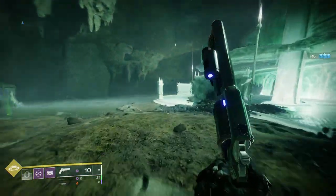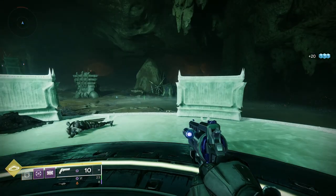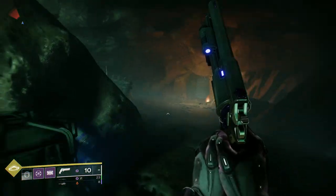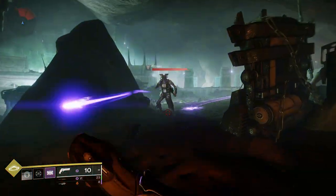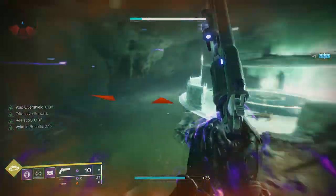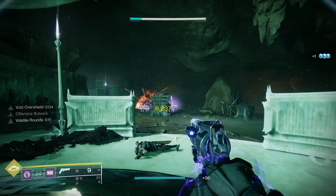I got the Time Loss Fatebringer. The Time Loss Fatebringer comes with Explosive Payload and Firefly as standard, but it comes with a set of interchangeable perks on both trees, and I got Osmosis. Osmosis basically — and you can see from the gameplay in the back — when you throw a grenade, it changes the affinity of the weapon to suit the subclass.